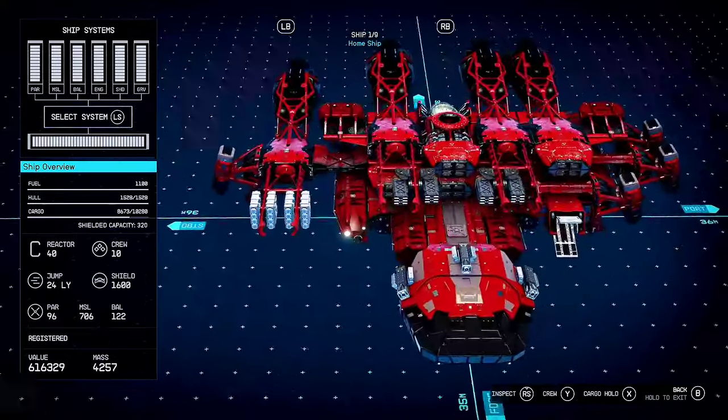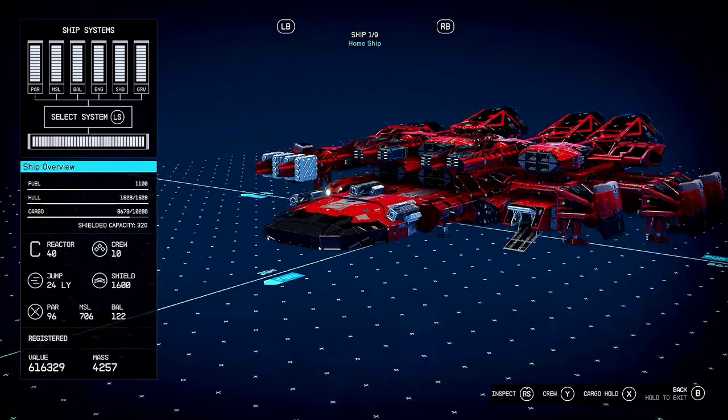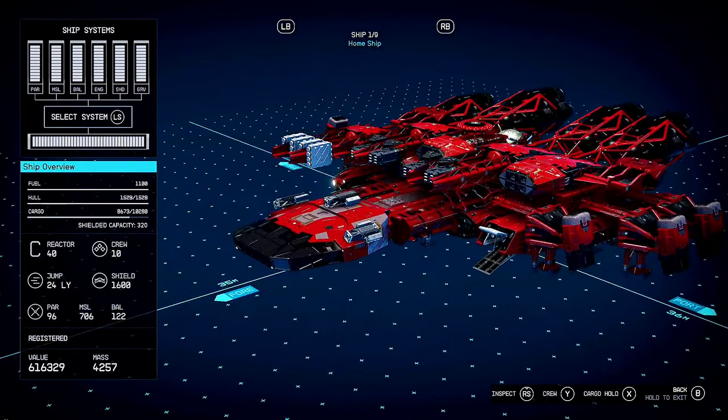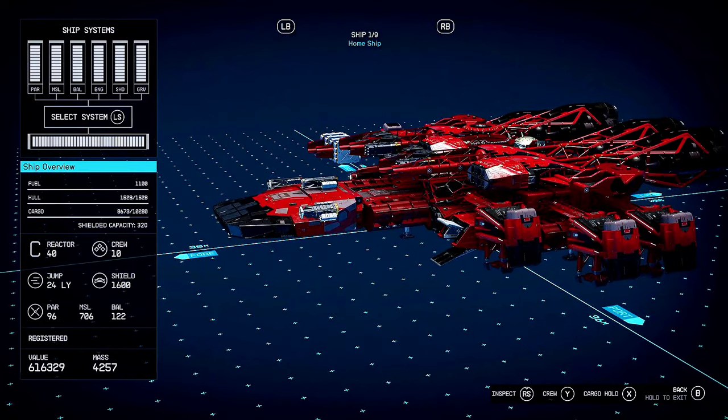It's got 1,600 shield, 10,280 cargo, 1,528 hull, and it holds 1,100 fuel. It crews 10, 40 reactor, 24 light-year jump speed. So you can pretty much go anywhere in this game in one jump.